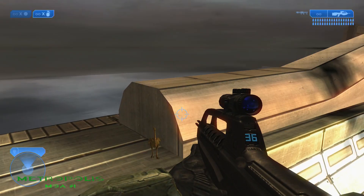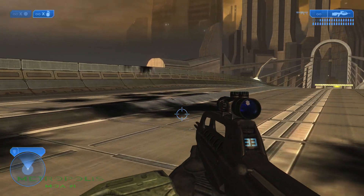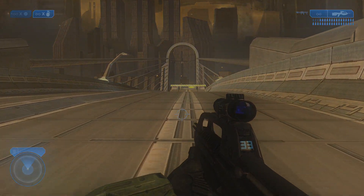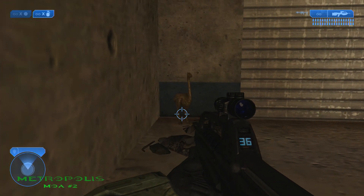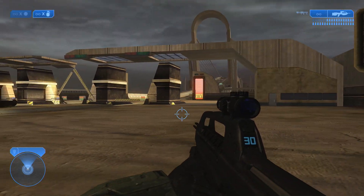The first mulligan on Metropolis is located right at the beginning. Once you continue down the bridge, you'll see it right there to your right on the ledge. The 2nd mulligan on Metropolis is located not too far from the first mulligan. Once you get off the bridge right before you head into the tunnel, head to your left and you'll see it right there next to a door in the corner.